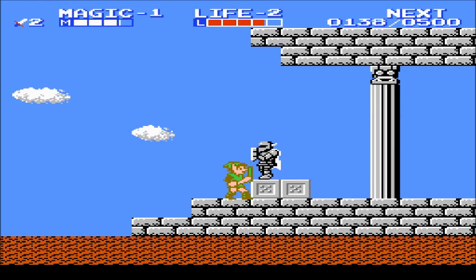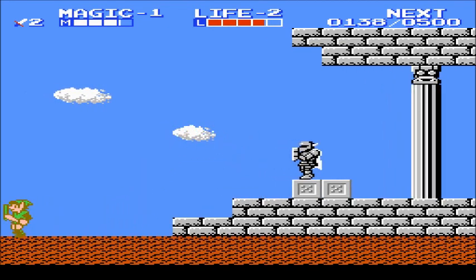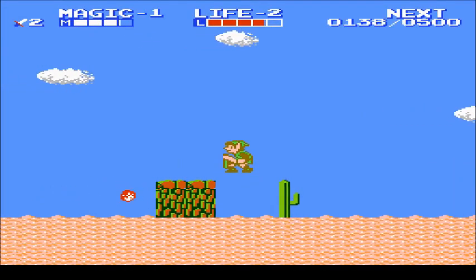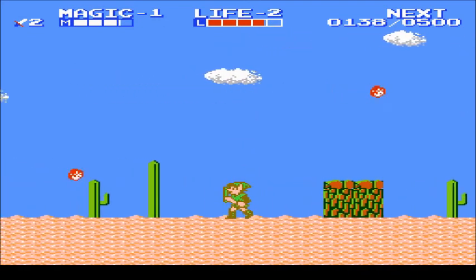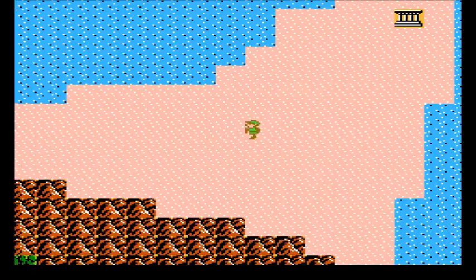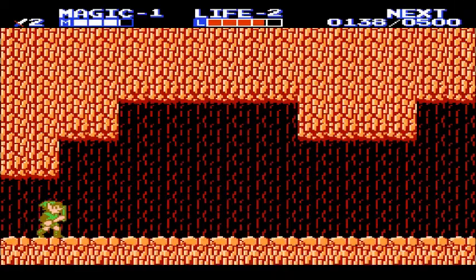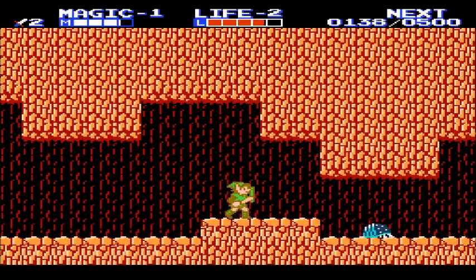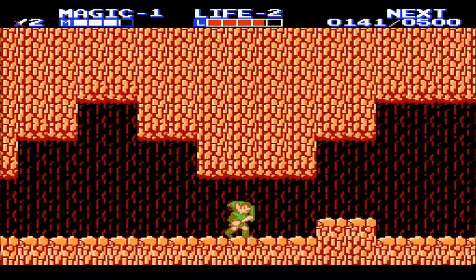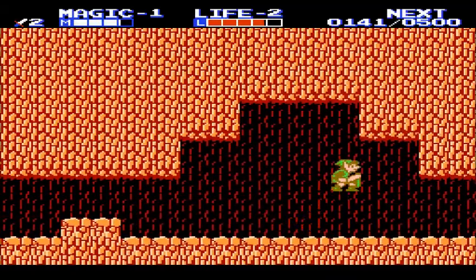Sometimes, depending on the dungeon, stabbing that statue can do different things — it'll either do nothing, drop a red magic jar, or turn into an Iron Knuckle. Stab at your own risk. A small enemy in the desert is actually no enemies, just fireballs that move across the screen. As you can see, this cave is no longer dark but rather orange, and we can now perfectly see the enemy that attacked us earlier.